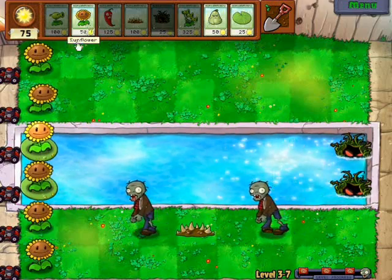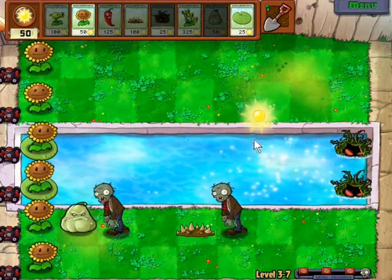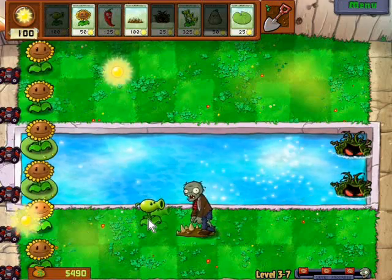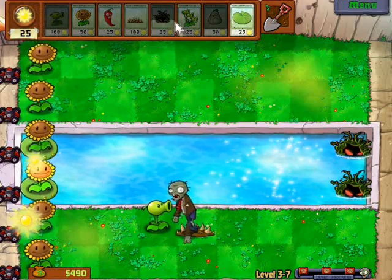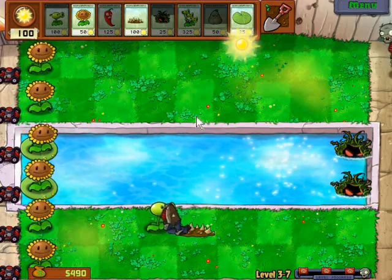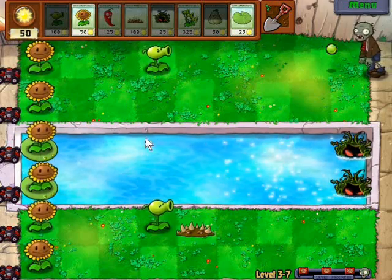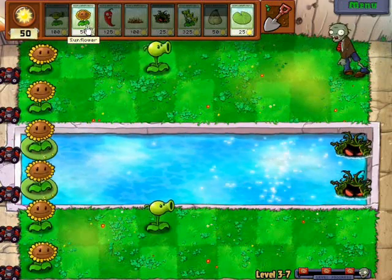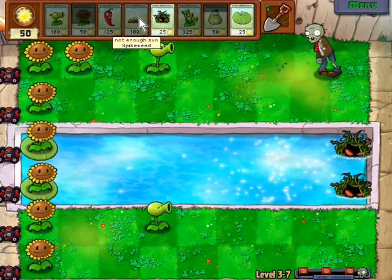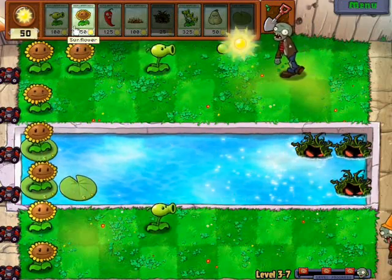I should probably be getting a pea shooter, but I should actually squash it - squash it! Oh no no no, oh good, it's dead. But the plant is probably nearly dead itself. Okay, that was a horrible spot to place it, by the way. So I guess these things can't be eaten? That's what it seems like.